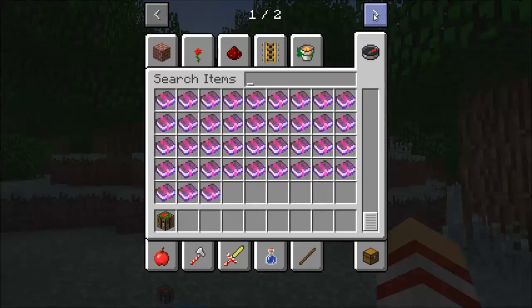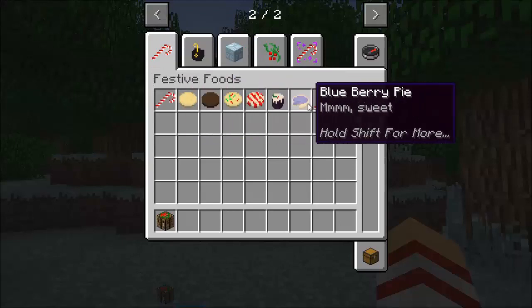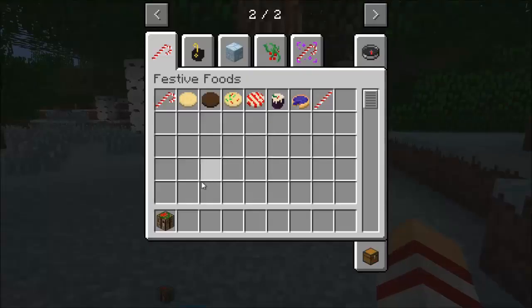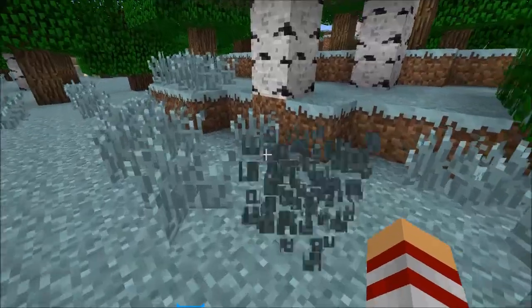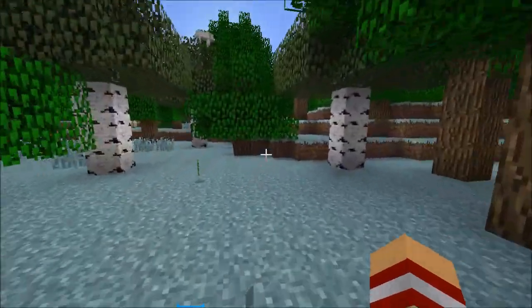Here we have all the new foods and items. These are the festive foods. The reason I'm not placing them on anything is because you have to access these in creative — they won't be available in survival unless you cheat. There are no crafting recipes, at least I don't think there are any. But if there are, please let me know and I'll look into it.